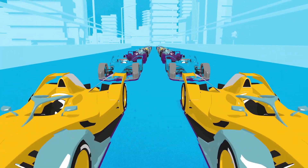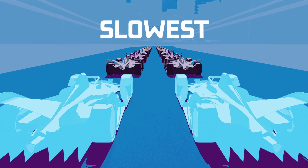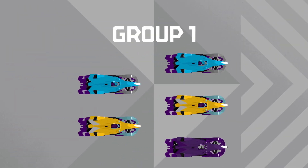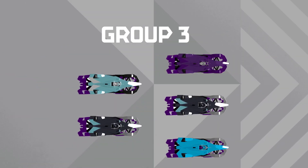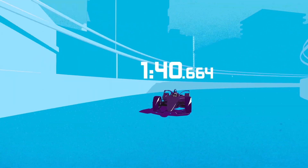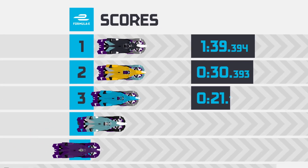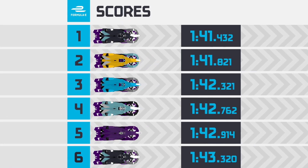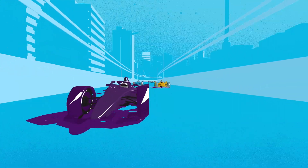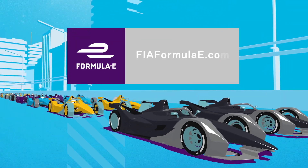Qualifying takes place to determine the starting order for the race. The fastest drivers get to line up at the front, with the slowest at the back. The drivers are divided up into four groups based on reverse championship standing. Qualifying is made up of five sessions — four sessions for the different qualifying groups, and a final session called Super Pole. In group qualifying, each driver gets just one flying lap to set a time. At the end of group qualifying, the six fastest drivers go out one by one for the Super Pole shootout, while the other positions are set. Super Pole is a one-shot shootout to decide the starting order of the top six fastest drivers. The fastest driver starts in pole position, winning three championship points.